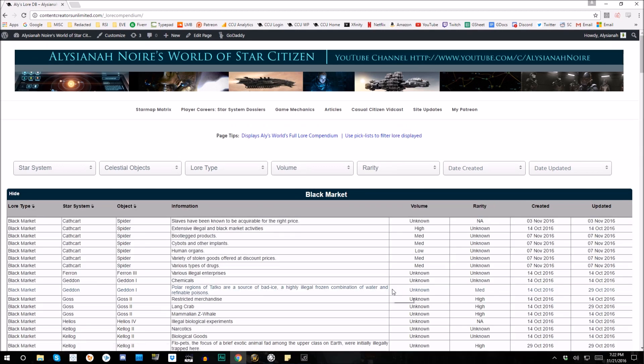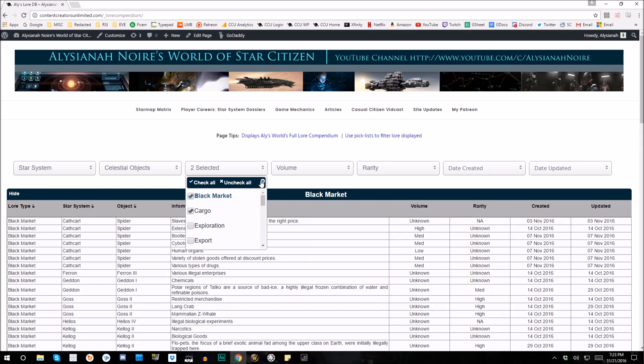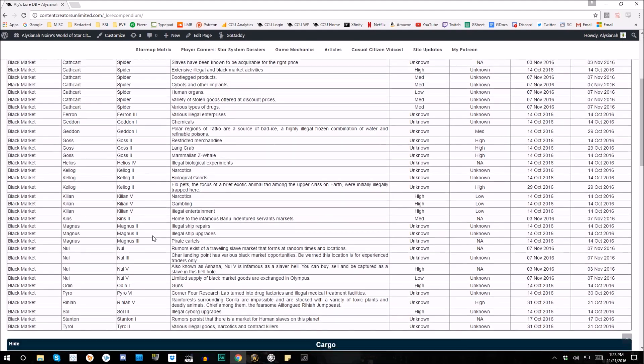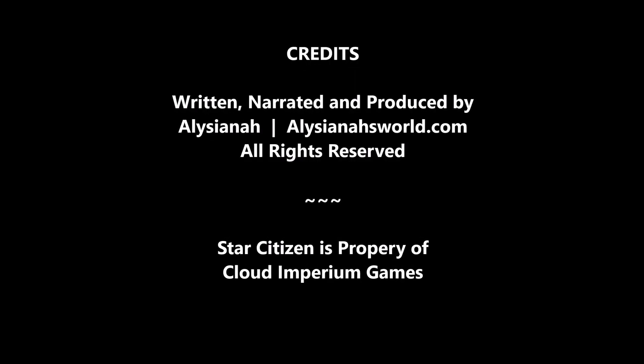That's it for this episode of Casual Citizen. You can find links to all the ships discussed in the show notes, and check out aliciannasworld.com to see the growing compendium of information to assist players with logistics planning. If you've enjoyed this episode, please consider subscribing to my channel and giving the show a thumbs up. This is Aliciana signing out until next time — be kind and fly safe. End transmission.